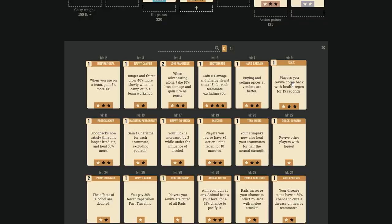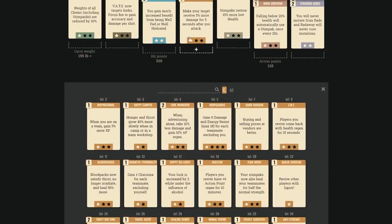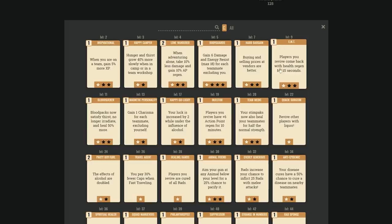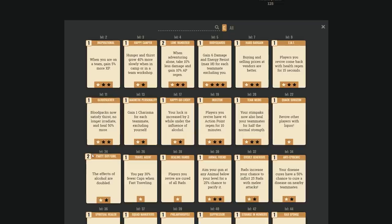If you're building a team medic, the Charisma tree has great options. Players you revive getting 60 seconds of high health regen could be devastating, but revives aren't common. Vampire's Blood Packs perk — blood packs no longer irradiate and greatly satisfy thirst while healing more — could be B or A-rank if you carry blood packs. Combine dog food with blood packs to maintain food and water bars for Rejuvenated while in combat.